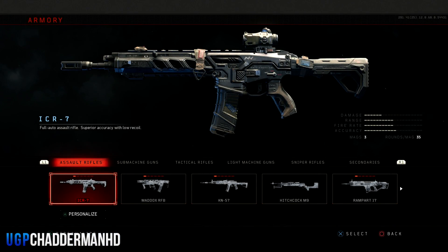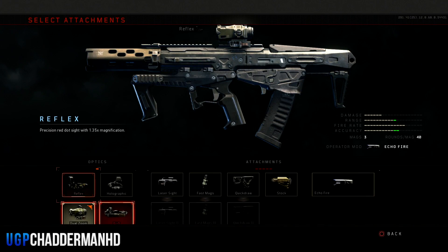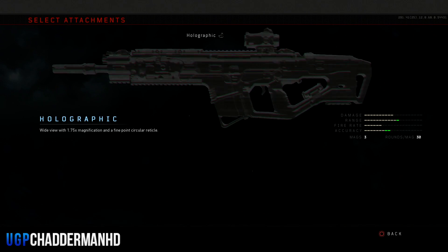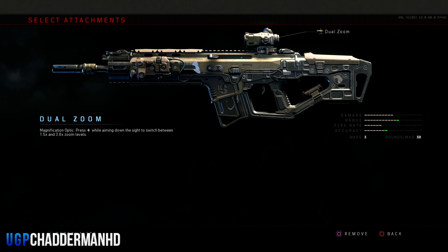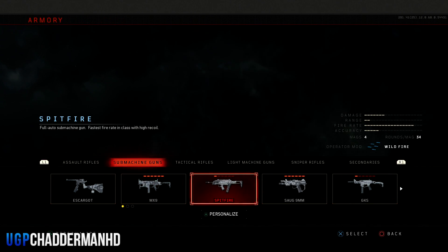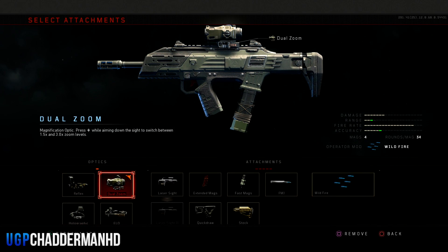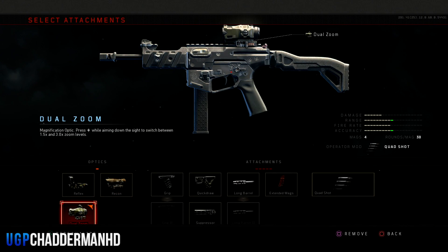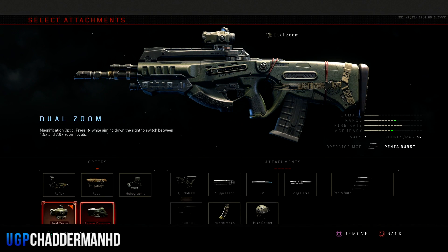This works after patch 1.18. First, you need to go to your armory and make sure that your ICR-7 has dual zoom on it, which is at level 11. The Maddox RFB is at level 10 dual zoom. The Rampart 17 is at level 11 dual zoom. Then move over to your submachine guns: your Spitfire is at level 6 dual zoom, and your GKS is at level 10 dual zoom.